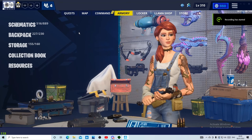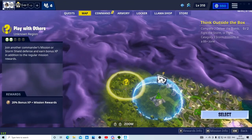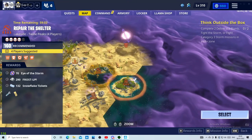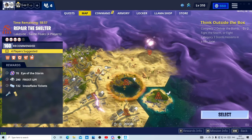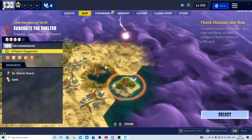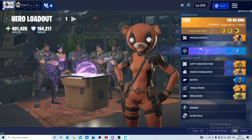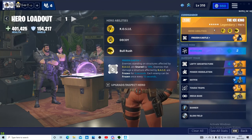Welcome back to another video. Today I'll be showing you how to AFK any Evacuate the Shelter or Repair the Shelter mission. Just to prove this is 100% AFK, I'm going to be doing this on a 160 evac. Let's get to the build.